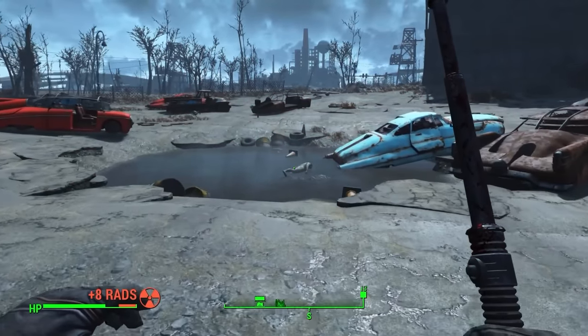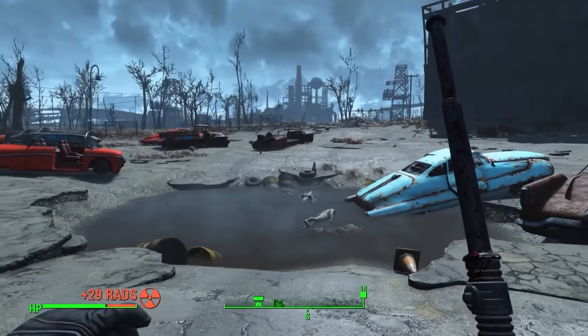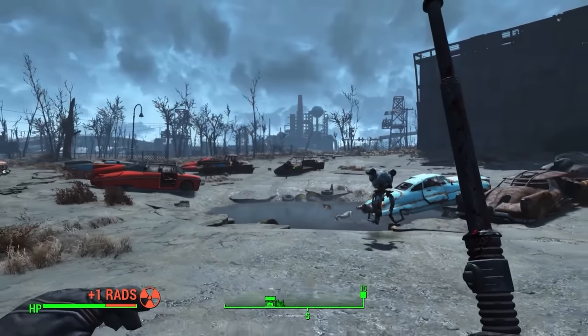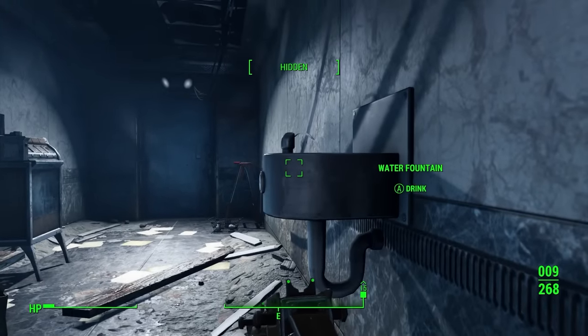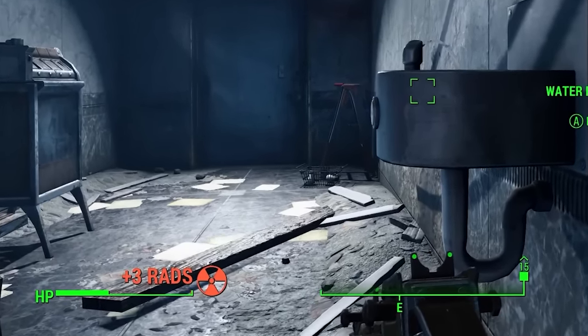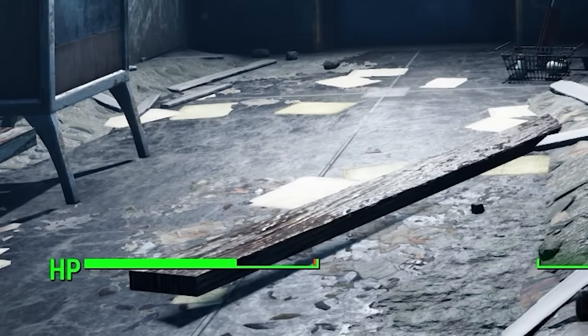Water is icky. Don't wade in it, don't swim in it, and unless you are truly desperate, never drink it. Water retains radiation better than almost anything in the Fallout universe, and unless you want to see your health bar shrink to radiation poisoning, you'd best avoid any unfiltered H2O.